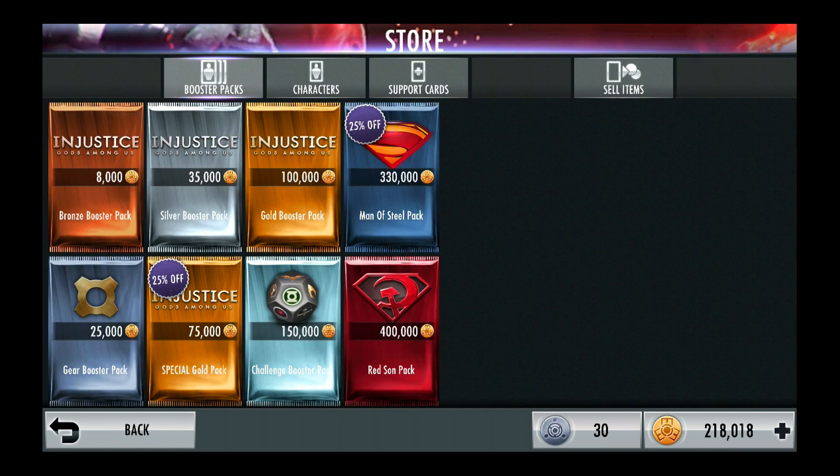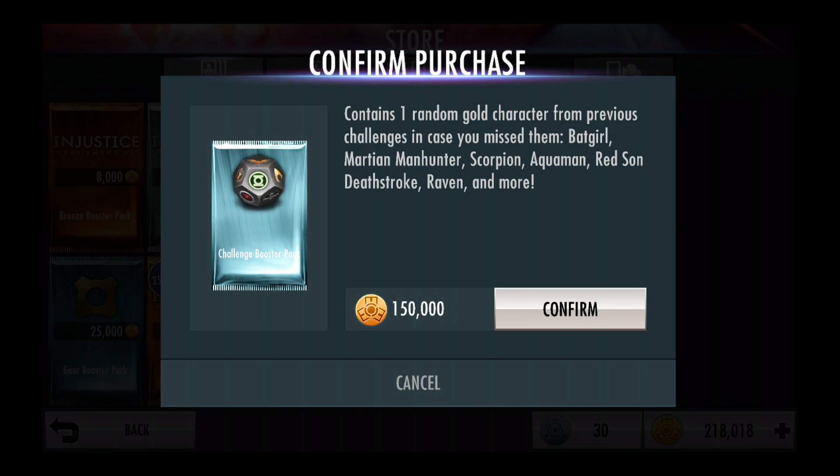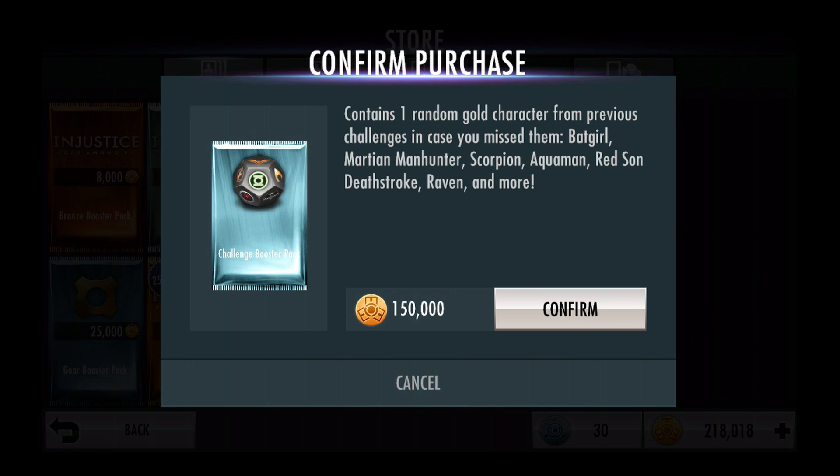As you probably know, Challenge Booster Packs cost 150,000 credits and as the description says, contains one random gold card from previous challenges in case you missed them. This includes Batgirl, Martian Manhunter, Scorpion, Aquaman, Red Sun, Deathstroke, Raven, and more.